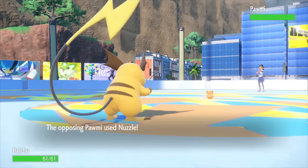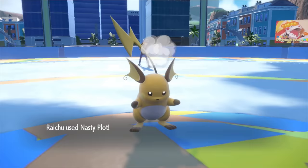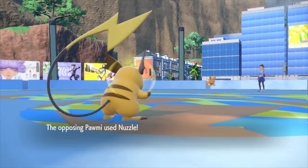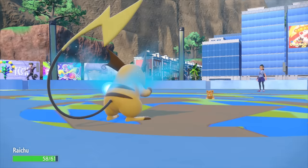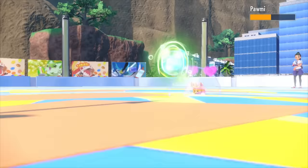Before taking on the gym, my rival Nemona interrupts my journey with a battle. To get back at her for wasting my time, I give her a taste of what Raichu is now capable of. Pawmi strikes Raichu while he Nasty Plots, but Raichu doesn't have a care in the world being hit since he can heal 1/16th of his health each turn with Leftovers. And electric types don't get in his way either since he also has the move Draining Kiss.